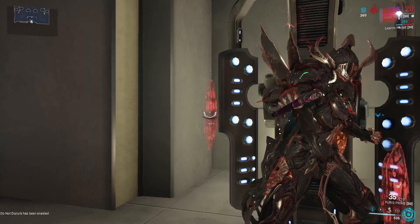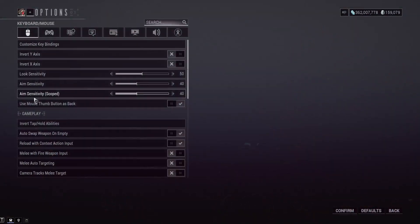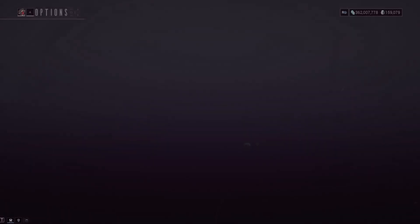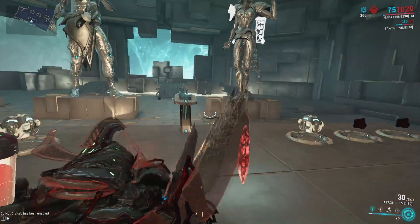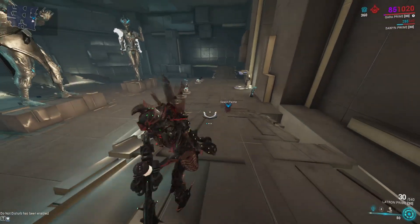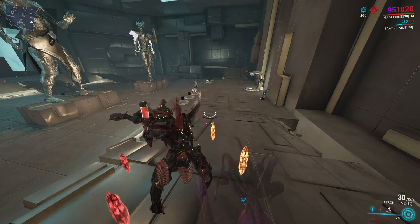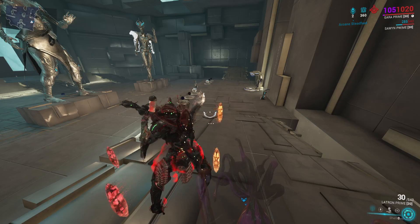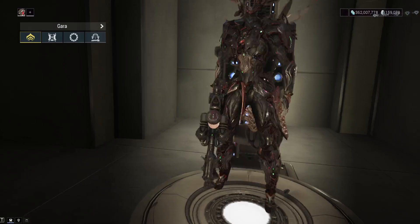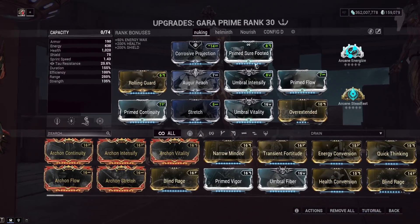Here's something you can do on almost any frame: go to Settings and find 'Invert Tap or Hold.' On Gara, enabling this means her first ability has two different versions swapped — normally the tap is a lance and hold is a slash, but with invert on, the slash becomes the tap and the lance is the hold. This changes the area coverage of Shattered Lash and also changes the damage type to slash damage, which is quite nice.